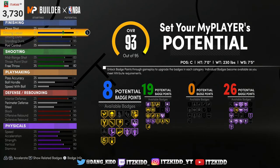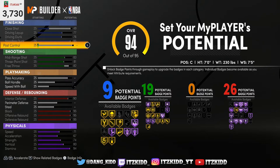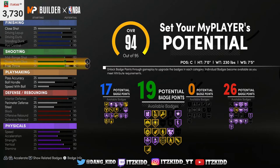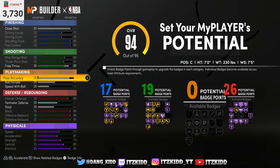For the finishing — I know some of you are probably wondering why I didn't touch the close shot. If you upgrade the close shot it will only give you nine finishing badges, but if you instead max out your post control, you can get 17 finishing badges. Then you just have to put the rest of the upgrade points somewhere else so the build can be a 95 overall.